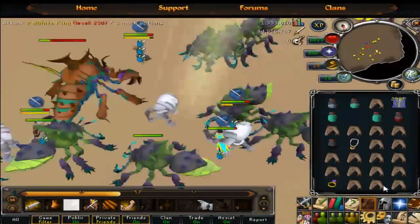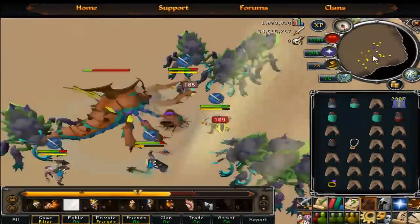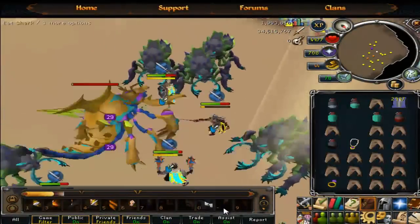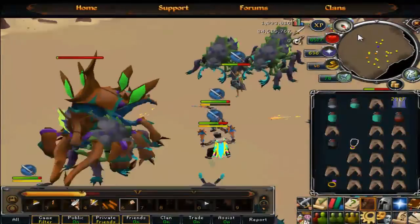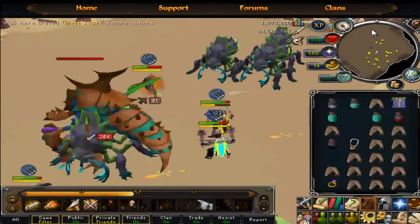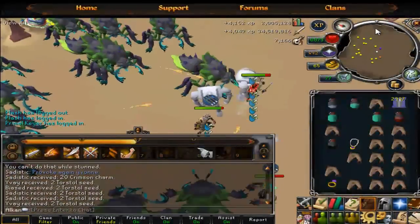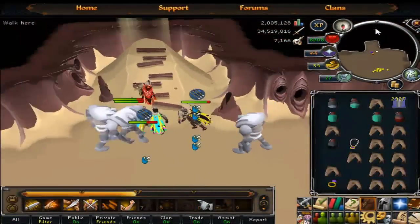If the boss switches to its mage phase, that phase absolutely destroys you. What I'm starting to do now is basically melee it while it's maging you, take a few steps back, let those projectiles blow up, and then go back to meleeing it — just make sure you don't get hit by the mage.